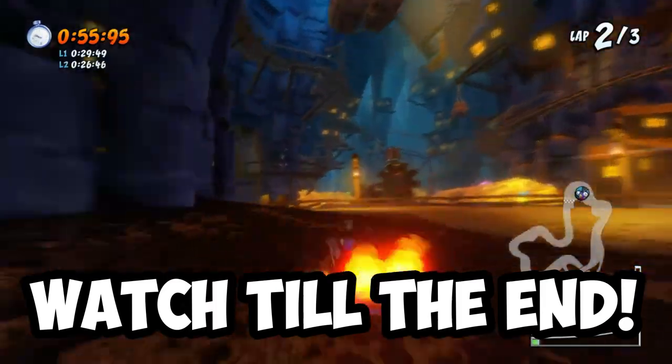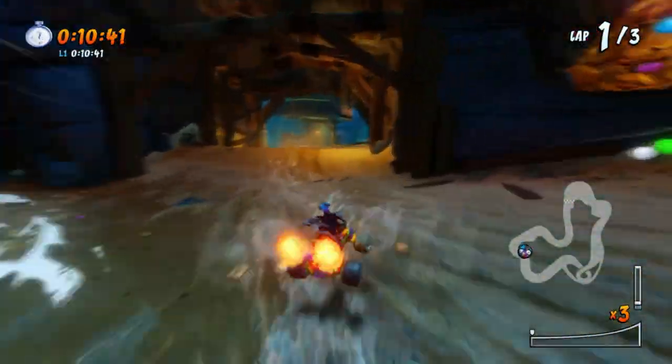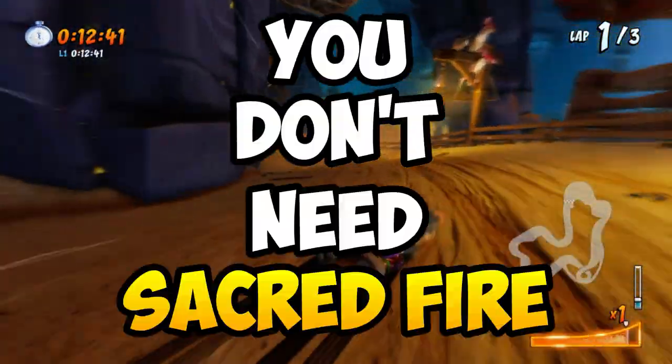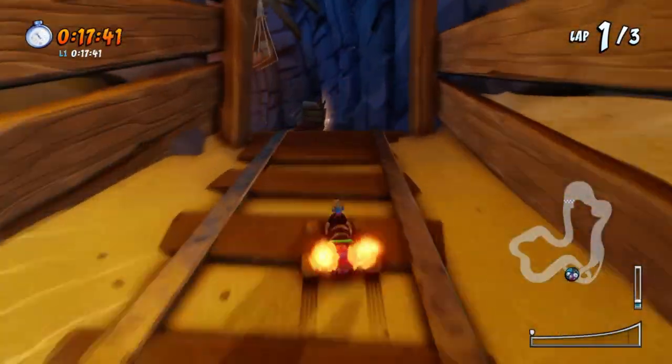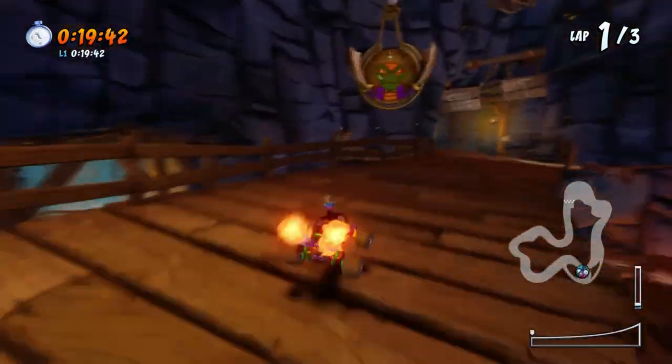Now let's move on to the shortcut first. Let's get this point out of the way: you don't need Sacred Fire to do the shortcut. In the clip right here, I'm actually using the Drift class to take the shortcut, but any other driving style is fine too.